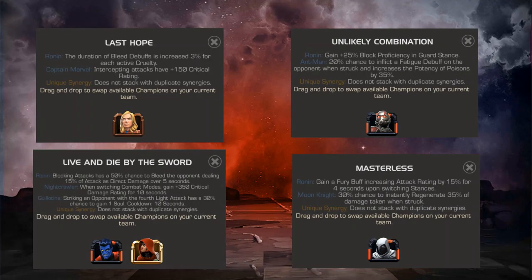Ronin has 4 unique synergies and 1 non-unique synergy — that non-unique one being a Roman synergy with Black Widow for increased power gain. His 4 unique synergies are all pretty interesting, but I avoided using them in gameplay just to show how he performs on his own without needing 4 extra champions. With Captain Marvel Movie, there's a 3% increased bleed duration for each Cruelty stack, up to 21% increased bleed duration. With Ant-Man, 25% increased block proficiency in Guard Stance. With Nightcrawler and Guillotine, blocking attacks have a 50% chance to inflict bleed on the opponent, similar to Blade. And with Moon Knight, you gain a Fury buff increasing attack by 15% for 4 seconds.